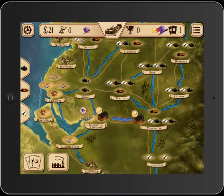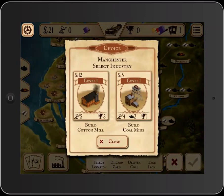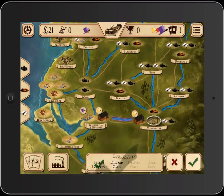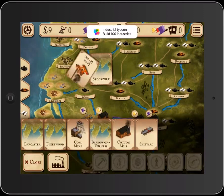Let's go ahead and put a cotton mill down. I get to choose — I can build either one of these. I'll pick cotton mill. I can either discard the Manchester card or, since I'm going to build one in the city, I'll go ahead and discard the Manchester. Maybe I want to build a cotton mill later. I'm not really thinking about whether I'm making smart decisions, but I'm set up to maybe ship next turn if I want to.